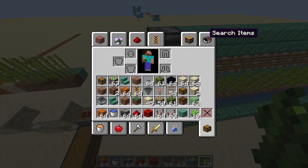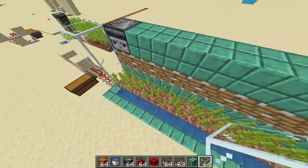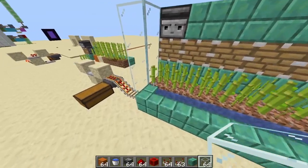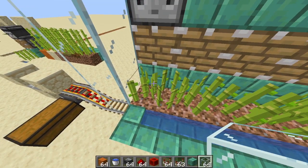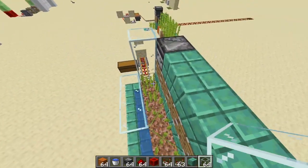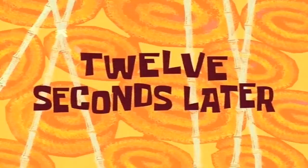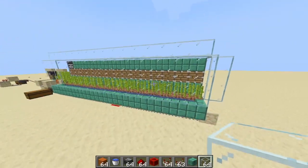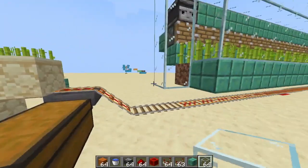Next we are going to encase the farm in glass so that it is visible and we can see how it is working. Before you encase the farm, be careful that there is no gap after the sugarcane or else it might cause issues. I am only placing glass around the sugarcane area. The farm has now been encased in glass so we can monitor it easily.